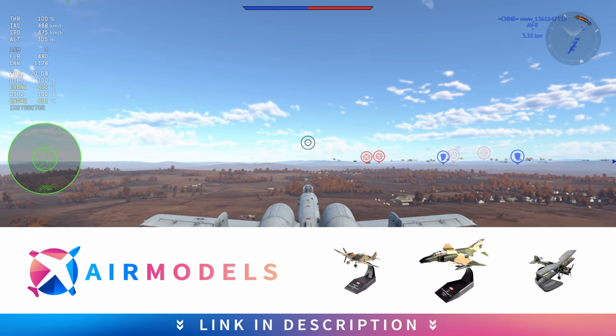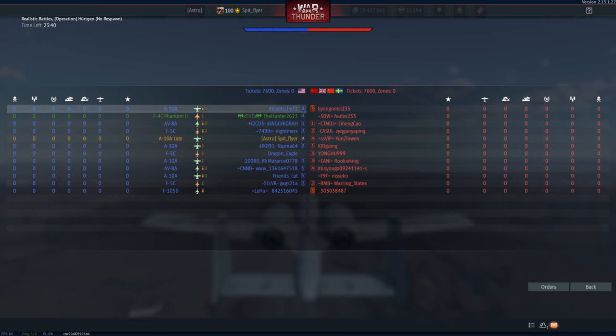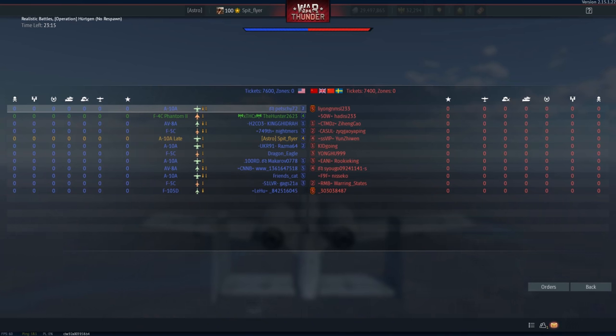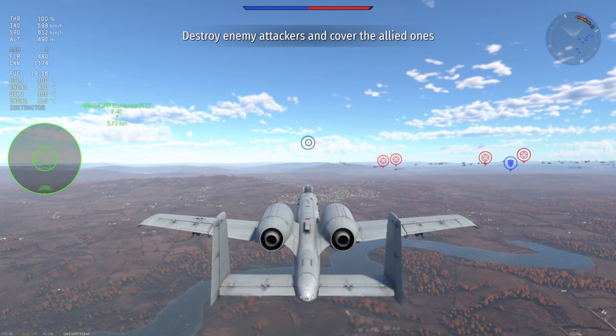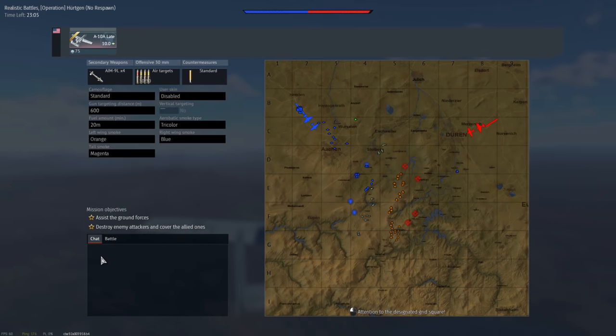So, the A-10 — what's it got going for it? Well, it's actually not too bad at turning. Despite it being a bit of a hog or a bus, this particular plane has straight wings, and that gives it a distinct advantage over its swept-wing brethren, where it has the ability to turn at low speeds. It generates a lot of lift from those wings, and you are able to exploit that in low-speed turning. You don't want to be caught at too low a speed, but at say 450, 500, 600, even closer to the top end of 700, you can do fairly well.